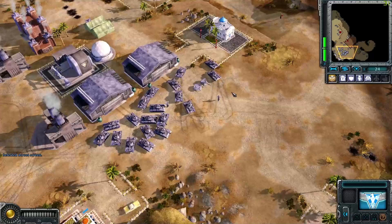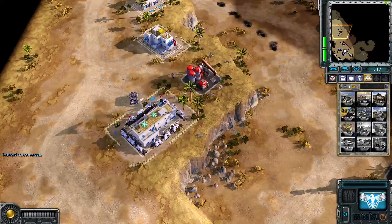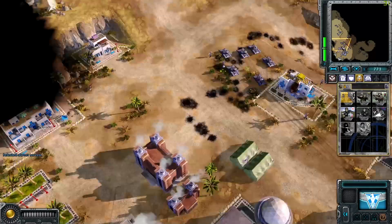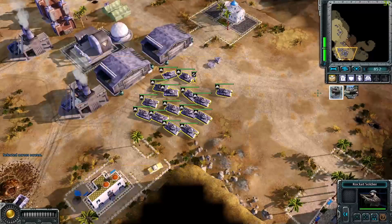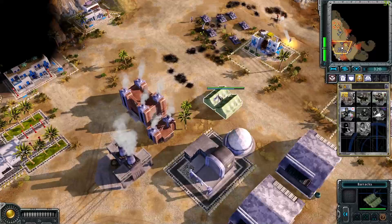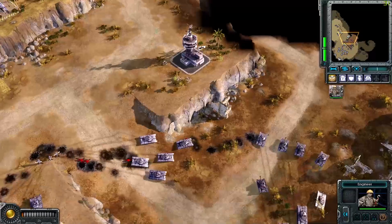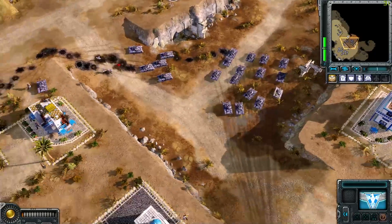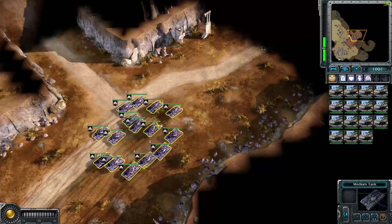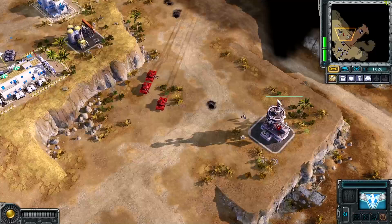We have to go here. Okay, we're running out of cash. Put an engineer here. Let's get the observation post and the hospital, why not. Okay, I've gotta start attacking. Let's do group number one - let's run them over. You're gonna take the observation post so we can see what's around, and we're gonna take this thousand dollar structure. Structure captured!